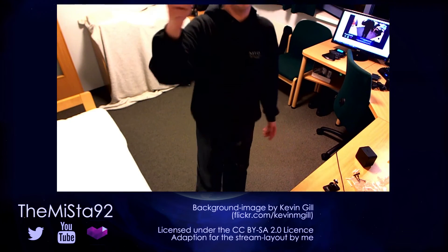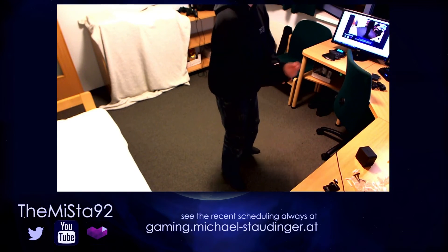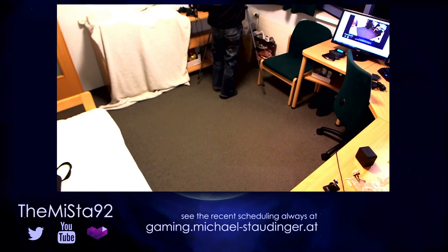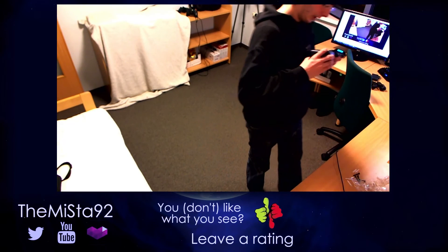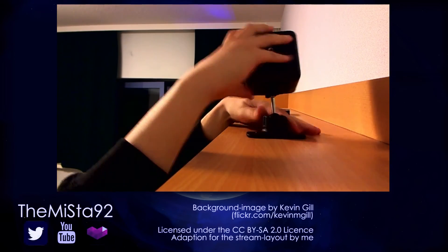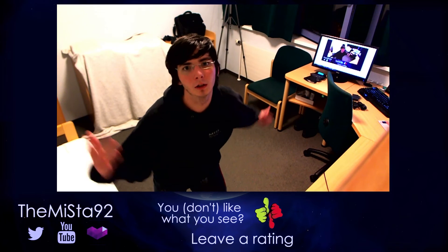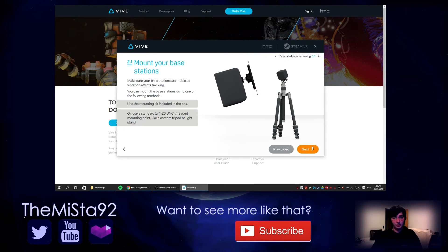One of the light boxes will be right there and the other one will be in this corner here. I already handled the light boxes. I'm planning to use the wall mounts they include. I'd say we did that. Continuing on — they need to be two meters above the floor or higher. We'll see if it works.